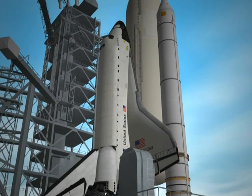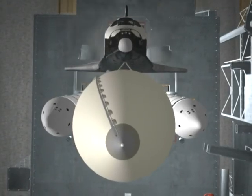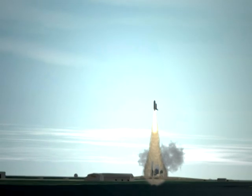T-minus 10, we're go for main engine start. 7, 6, we have main engine start. 3, 2, 1, booster ignition and liftoff. Booster ignition and liftoff for Columbia. Liftoff for America's first space shuttle as the shuttle has cleared the tower.